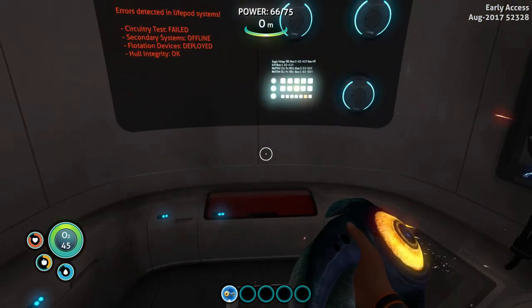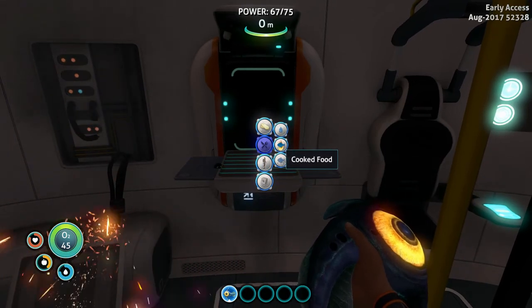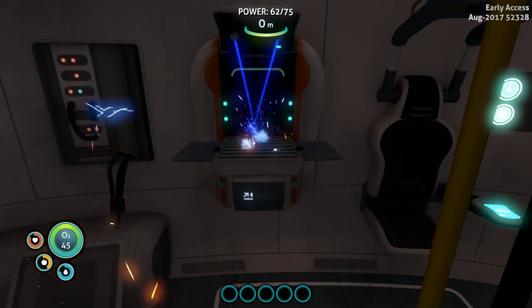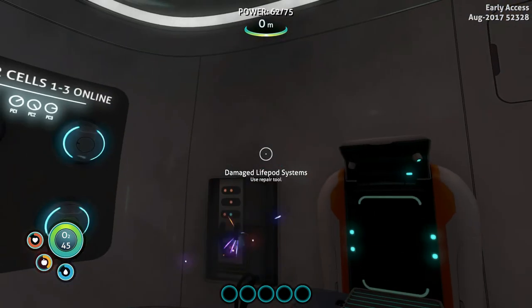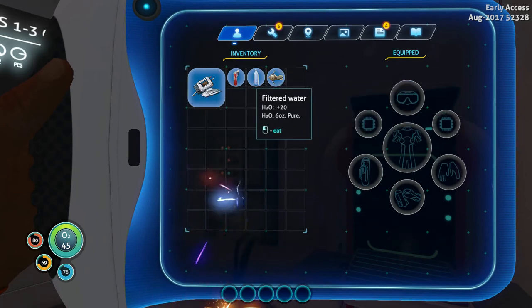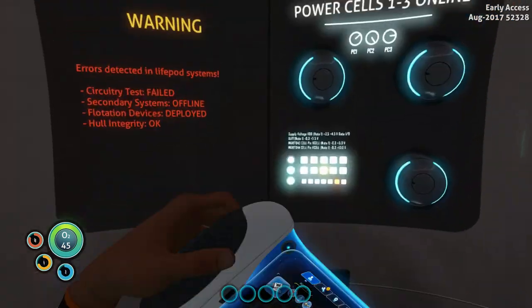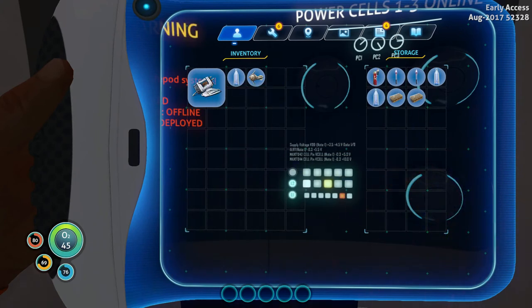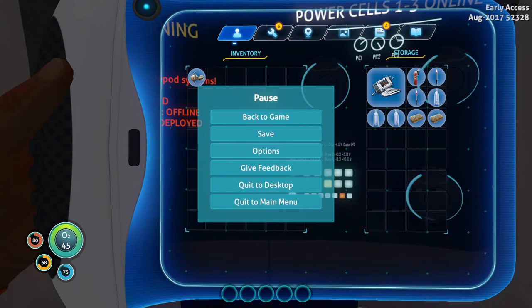We need to figure out how to get into that. Oh, and all you have to do is click on it this time — that's cool. Got to remember the buttons here. Look at that — it comes with nutrient blocks and water. I don't remember that. That very well may have been always on there.